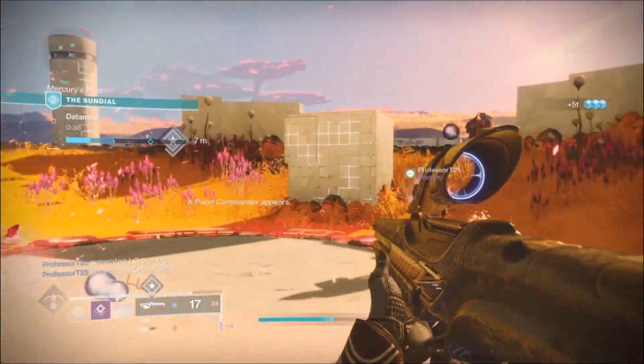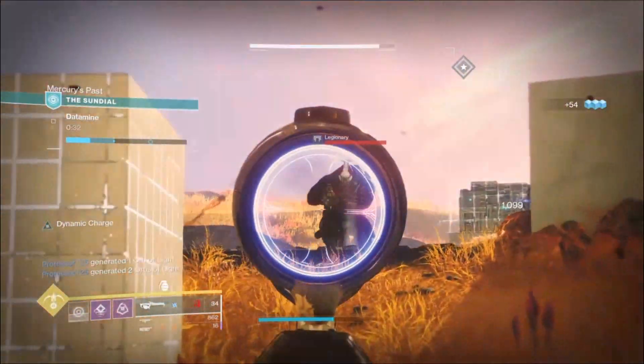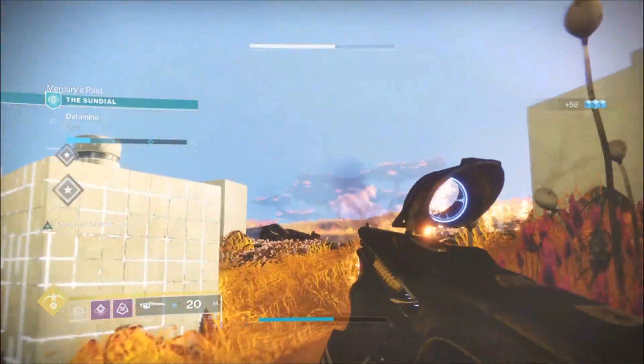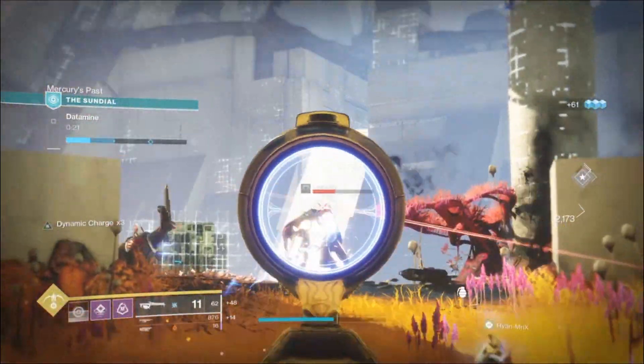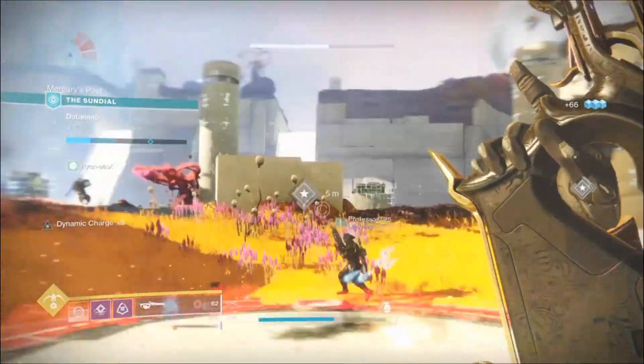Polarized fractalines are used to acquire the time lost weapon frames, which are much like the black armory weapon frames — you get specific weapons from doing specific weapon frames, in this case the time lost weapons. You can also turn in your polarized fractalines to the obelisk to receive rank up rewards.